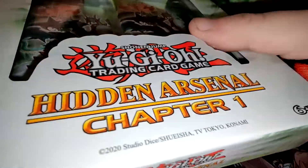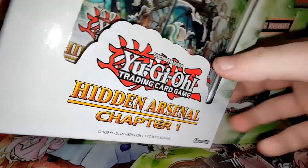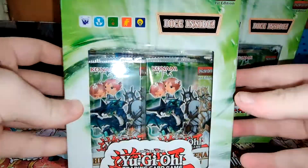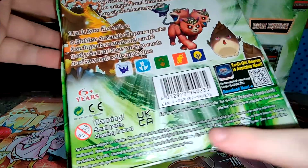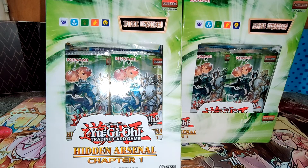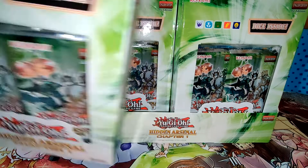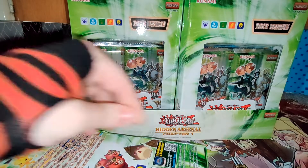And sometimes the secret rare card is pushed to the front and you're able to see it, sometimes it's not. And we have these Konami stickers at the bottom and top of each box, which I'm gonna need to find a way to cut open. I have scissors. We are good.